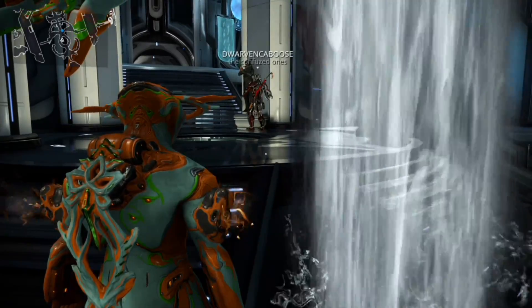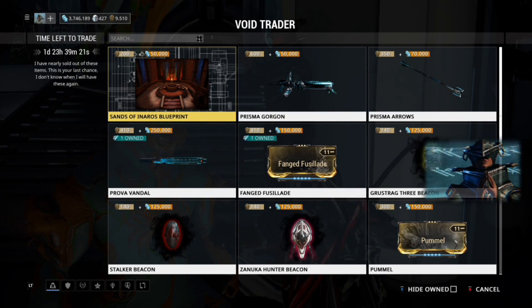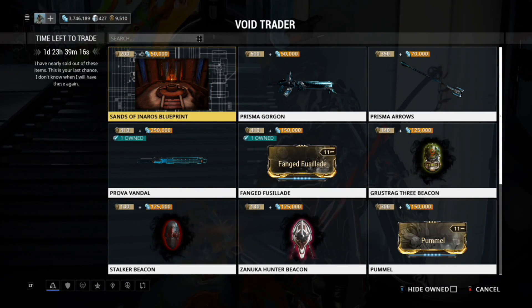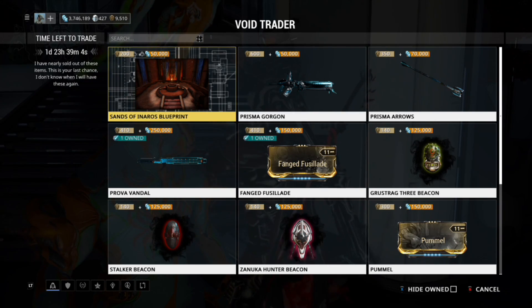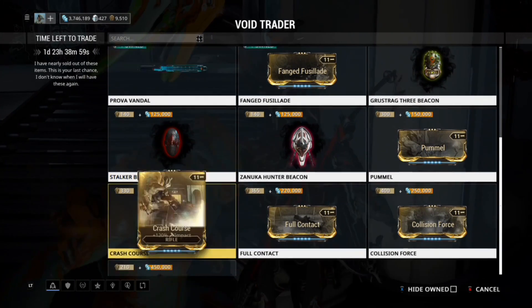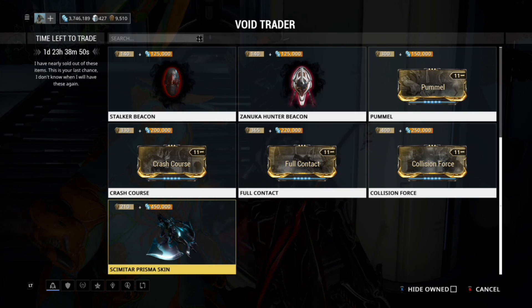Over on consoles, this is really similar. Sands of Inaros Blueprint, Prisma Gorgon, and the Prisma Arrow — yeah, they're on PC as well. Are they finally starting to sync these up? The Prova Vandal, the Fanged Fusillade which is Rifle Slash Damage. The Gustag 3 Stalker and Zanooka Beacons are also there. Pummel is Impact for Pistol, Crash Course is Impact for Rifle, Full Contact is Impact for Shotgun, and Collision Force is Impact for Melee — these are the 120% mods.